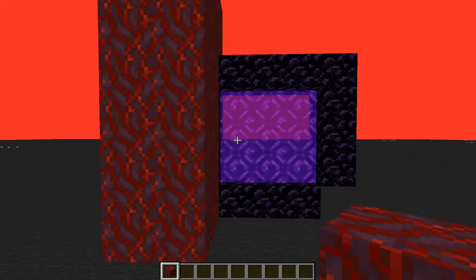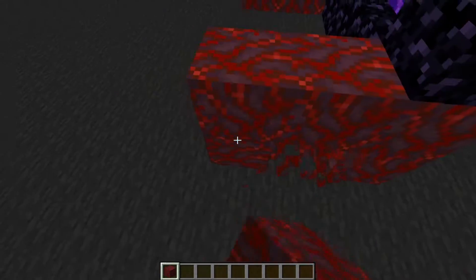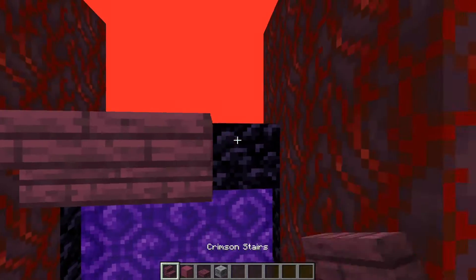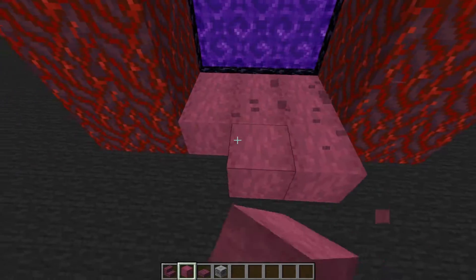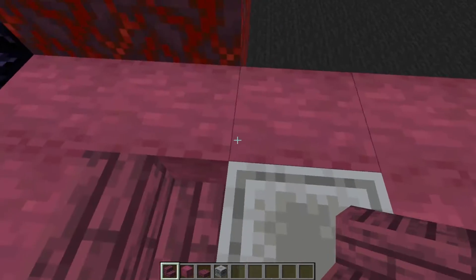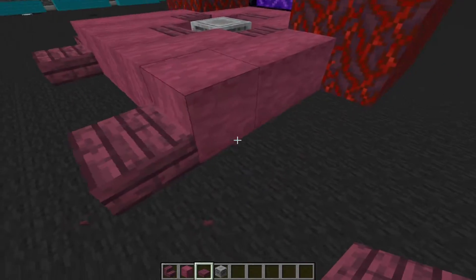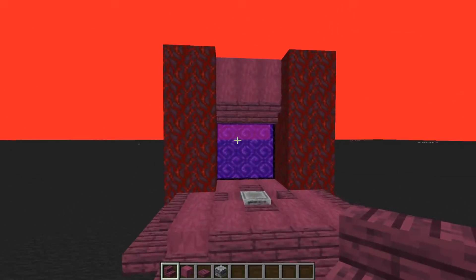Next, build a pillar out of crimson hyphae on either side — you are fully welcome to hollow this out once you're finished to save on resources. Place three crimson stairs and build up with crimson hyphae, making sure it's the stripped variant, then build up along by five blocks with stripped crimson hyphae. Place the lodestone right here and then place four crimson stairs around it. Build along by three blocks, place a slab on each side, and then place two stairs, three in the center, and another two — that is the platform you will be standing on every time you exit the portal.